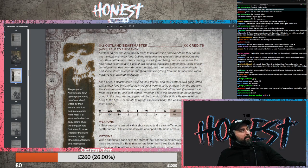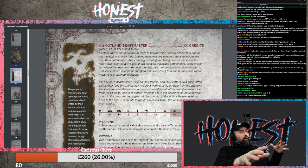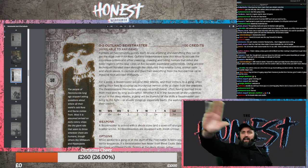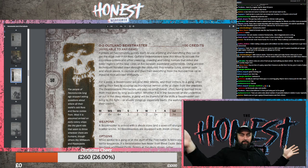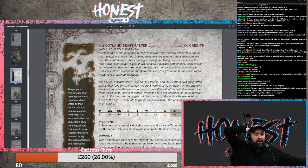I absolutely love that I can do a pickup game. The beast also costs extra credits of course. Because it says available to any gang, I can buy the Corpo Cops, the Rat Gang, the weird Creepy Psykers or the Meat Eaters - any of those. I could build a 900 credit list and take a Beastmaster for 100 credits.